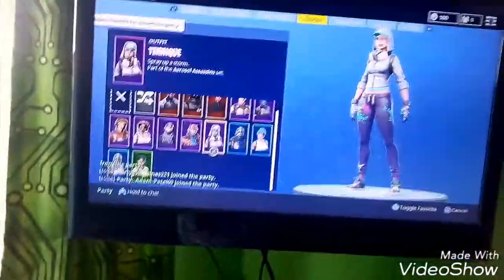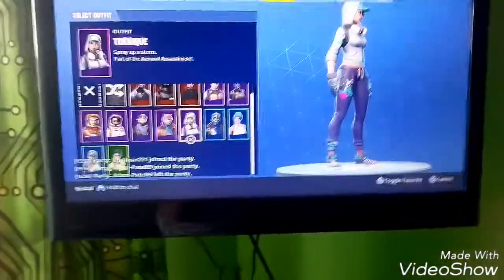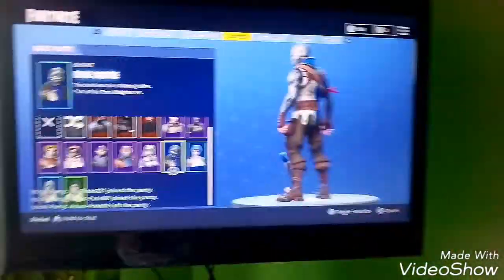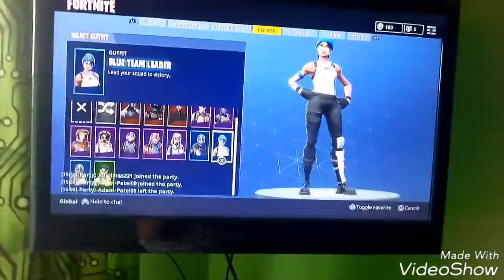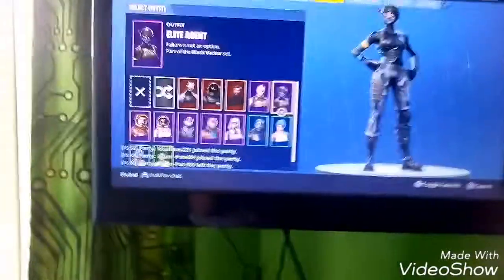Next we have Technique — this is one of my favorite skins, it's really nice and really cool. Next we have the Blue Squire — this is very similar to Royal Knight, I kind of feel like they copied each other. They should have made it a bit more different, but it's still a good skin, I'll use it sometimes, very rarely. Next we have Blue Team Leader — this is a PlayStation Plus skin, I'm sure you've seen it many times. A lot of people use it, especially on PC.